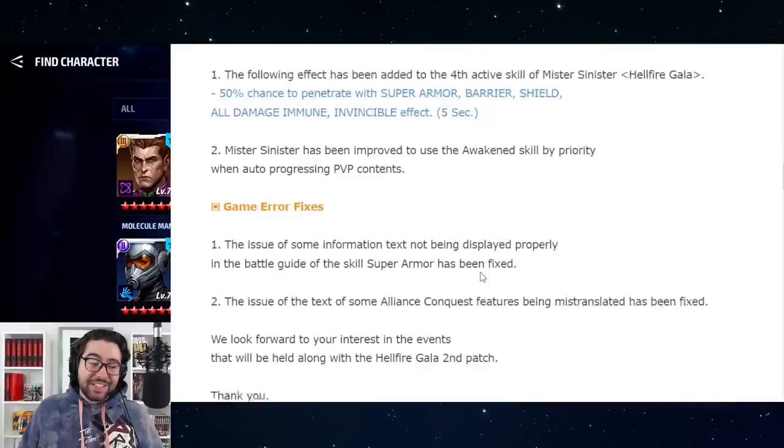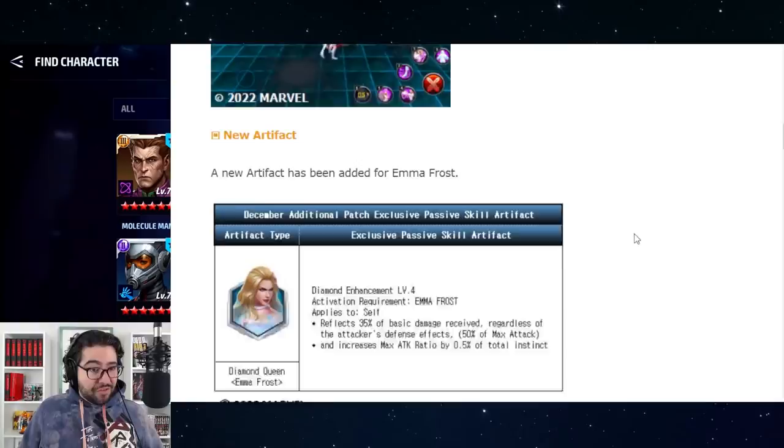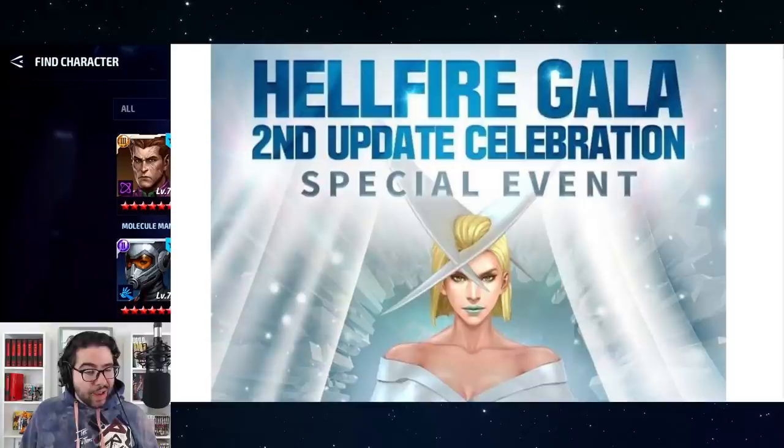We also have some game error fixes with text in Alliance Conquest and text in super armor. And that's it — that's the full update. It's a very small patch, though I apparently found a way to talk about it for 12 minutes.